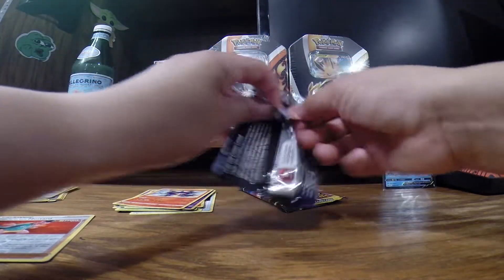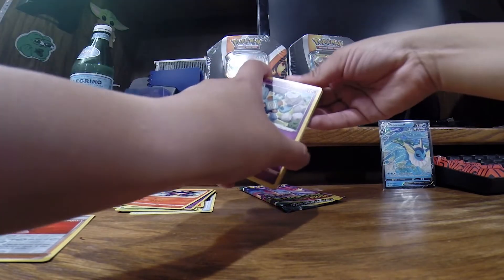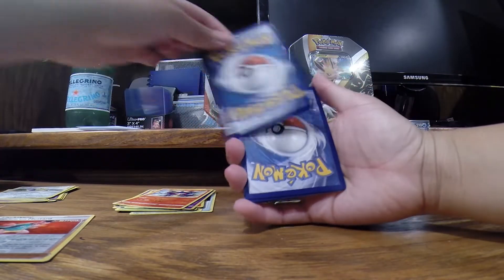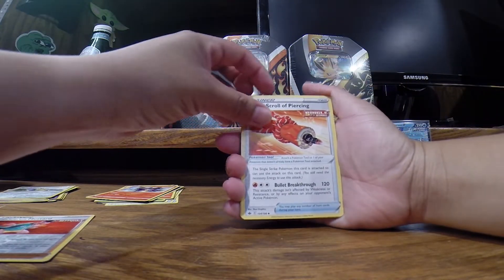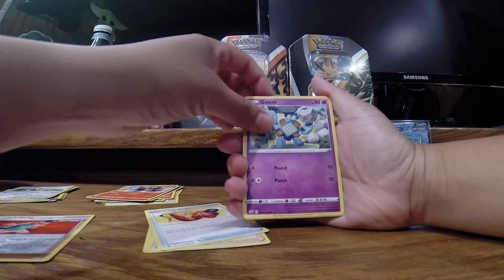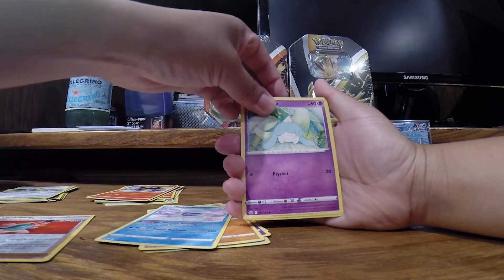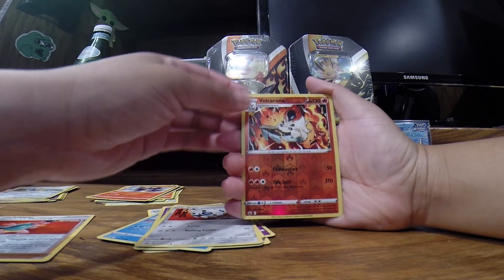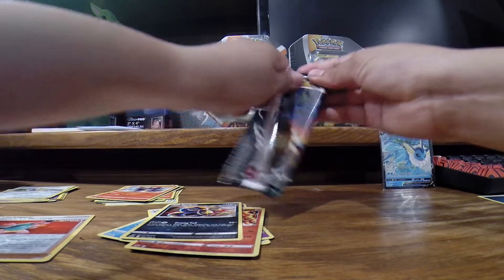Next pack — we have Galette as our first Pokemon. We get rid of Dark Energy. Like I said, we've seen these before; check out our Chilling Rain videos — we've pretty much done most of our videos with Chilling Rain. We get the reverse holo Volcarona and we get a Zweilous. None of these packs had anything.